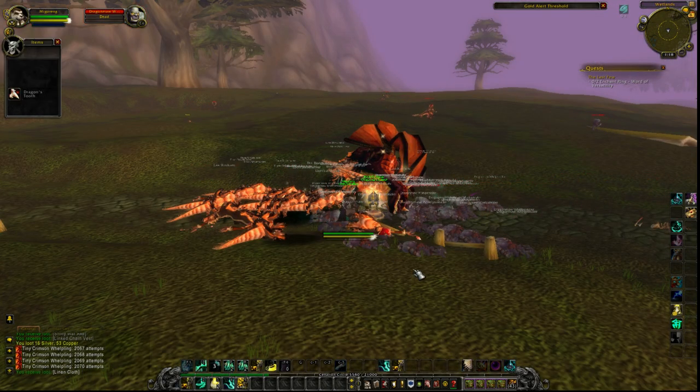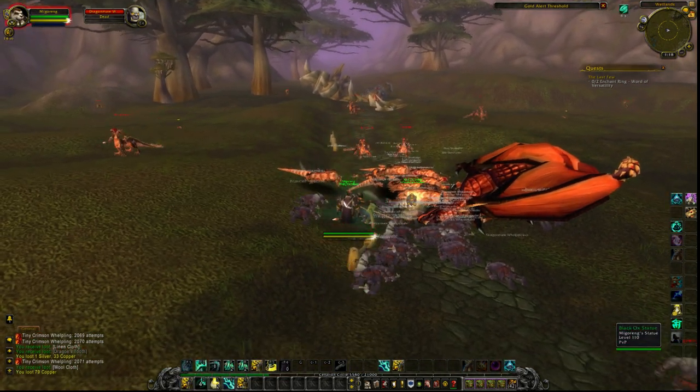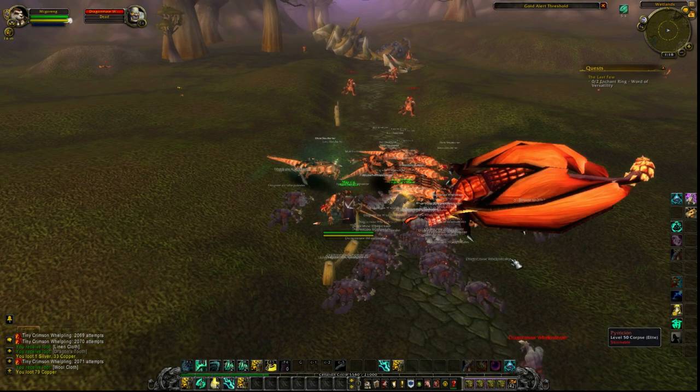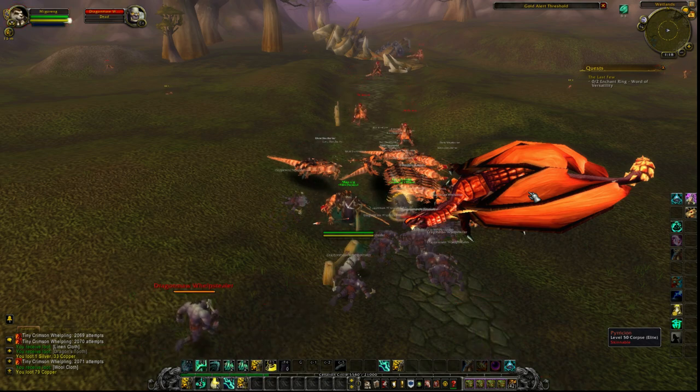With all the low-value greens I get that won't sell on the Auction House, I disenchant them with my monk because he's an enchanter as well. Each disenchant gets me anywhere between 10 to 25 gold worth of mats — better than vendoring for 20 silver each, so if you've got an enchanter just mail them all over.